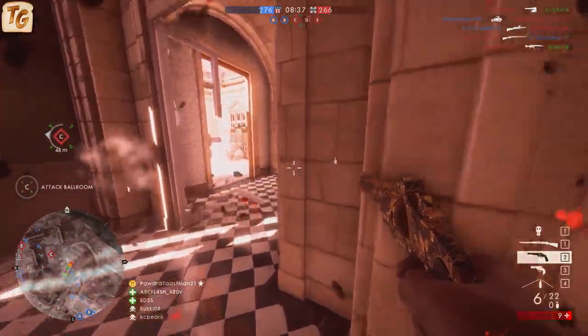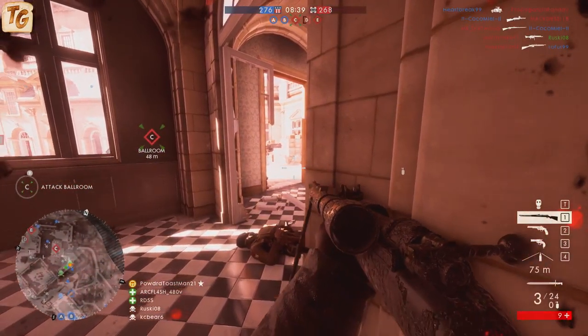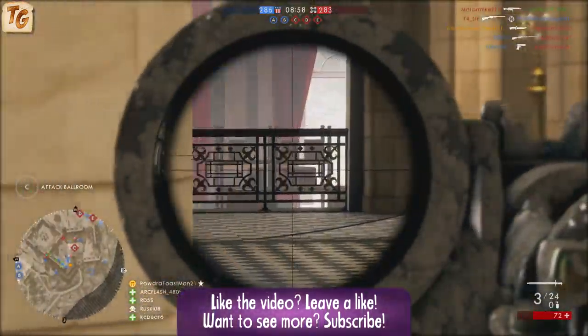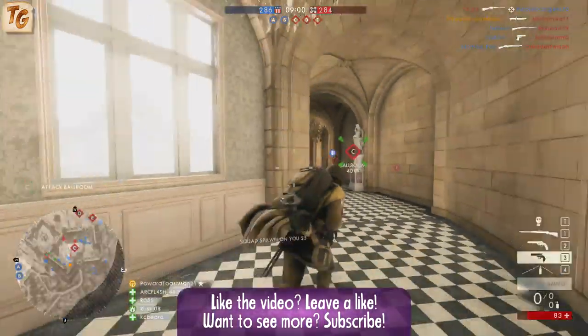The Gewehr 98 comes in three different variants: Infantry, Marksman, and Sniper. All three variants have a maximum damage of 100 and a minimum damage of 80, which is pretty much the standard damage model among the traditional long-range weapons available to the scout class. All variants deal minimum damage up to 60 meters, rising to maximum damage at 80 meters, and then starting to drop back off to minimum damage around 125 meters.